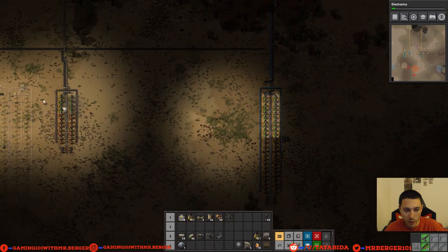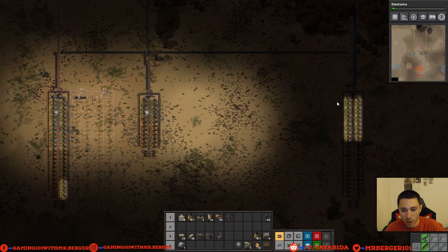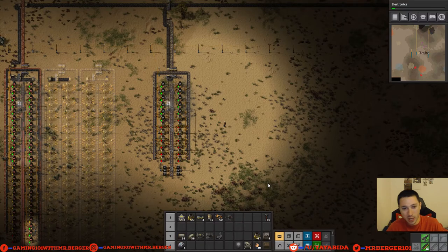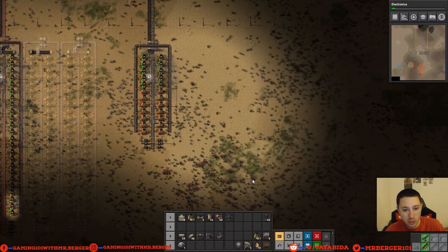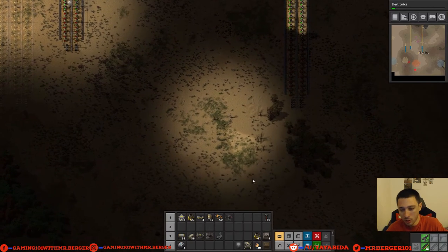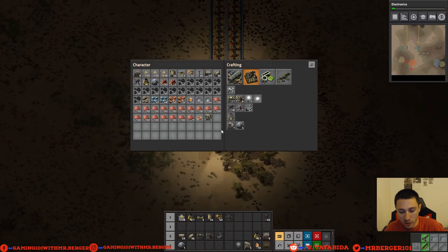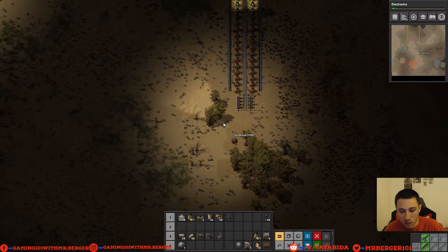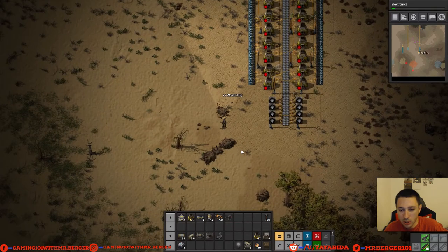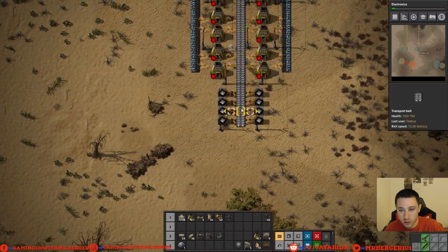As long as everything runs smooth, we should be able to run one or two lines of coal directly across all the way from the copper here to the stone in the middle, over to the iron there. We'll probably expand the copper off to the left and the iron to the right. The stone I'll make that adjustment eventually but not right away. So there's a lot of different things we could do — I'm going to set up the bus next. Before that, I want to set up a temporary automation shop for belts and inserters.